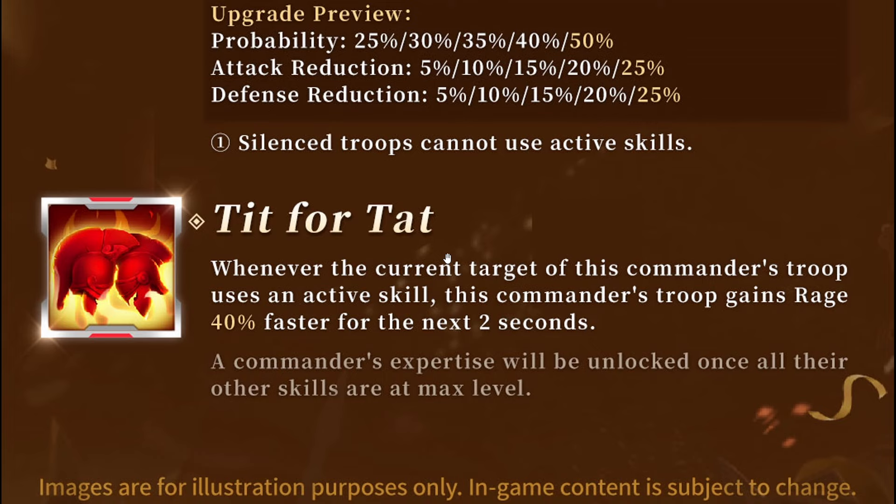His final expertise skill, Tit for Tat: whenever the current target of this commander's troop uses an active skill, he gains rage 40% faster for the next two seconds. That's decent — it lets him get out his active smite damage a bit quicker and deal that all-damage debuff a tad faster as well. It's going to help a little bit in both open field and garrison situations, since the skill doesn't require him to be in a garrison specifically.